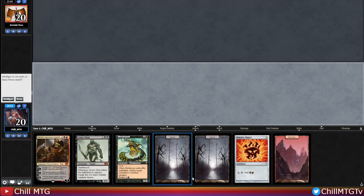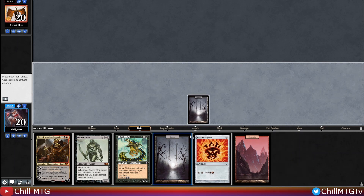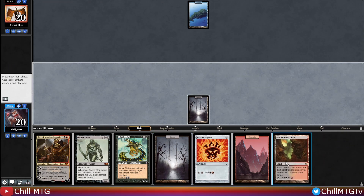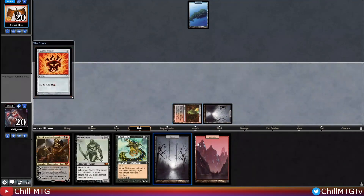Match 2, Game 1 — we're on the play. This hand is keepable since we have Duress and a Rakdos Signet. A mox would be amazing, but it's not bad enough to mulligan. We'll lead out on a Swamp, see what our opponent's up to. They play an Island — we'll get our Signet down. Slower start but I'm okay with it.